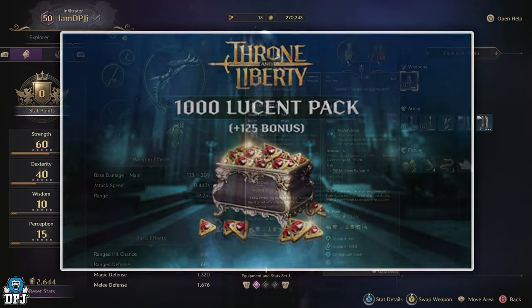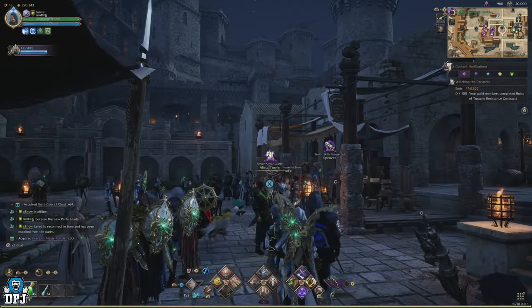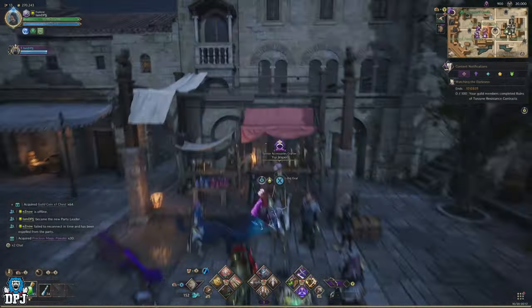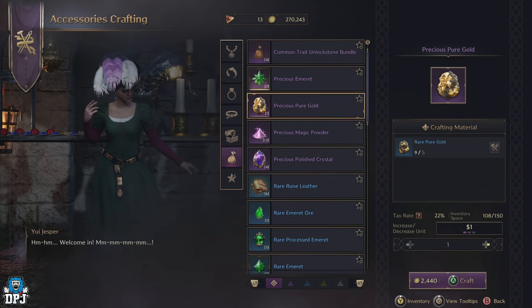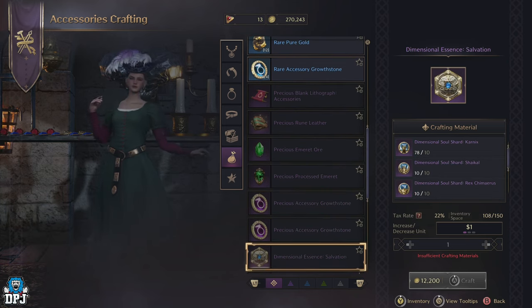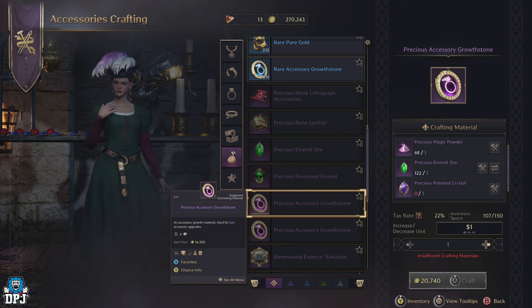As you progress to level 50 you earn a ton of accessory growth stones, and the precious variants you'll start getting too. But eventually you'll run out of options getting these, and you'll come to a point where the only way you can reliably get them is by crafting them. That's why I'm bringing you today the best way to farm the materials in order to craft these precious accessory growth stones in abundance and efficiently.